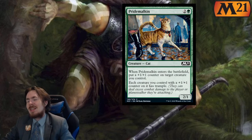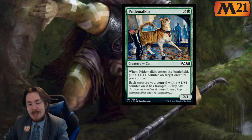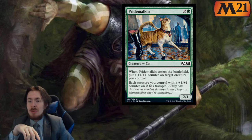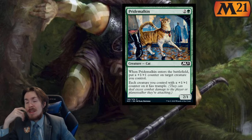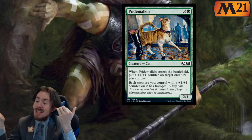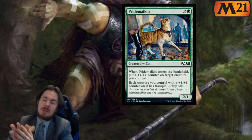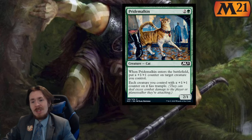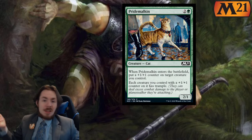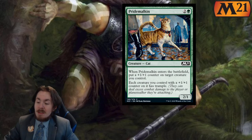Pride Malkin — for 3 mana you get a 2-1 Cat. When it enters the battlefield, you put a plus 1 plus 1 counter on target creature you control. For 3 mana you effectively get a 3-2 when the counter goes on it — nothing wrong with that. Each creature you control with a plus 1 plus 1 counter on it has Trample. There are zero things wrong with this card, so it's going to be a 2.5 out of 5 in limited — you can add the counter to something else and help push over your opponent's creatures. In standard, 0 out of 5.